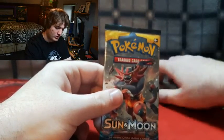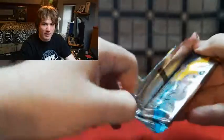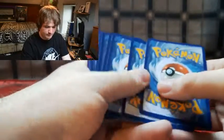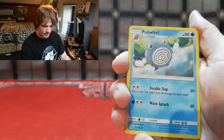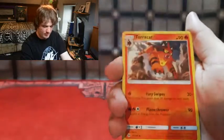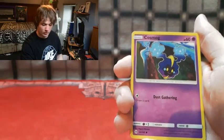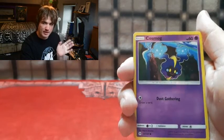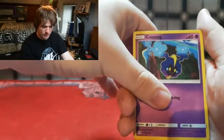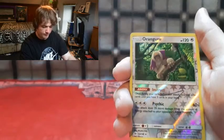Our second pack is Incineroar - let's get into it. There's the code for you guys. Four from the back, and our first card is a Fairy Energy, then Bewear, Crushing Hammer, Torracat, Sinnoh Gate, Rugged and Roller. Cosmog - if you guys don't know, Cosmog is a Pokemon that turns into either Solgaleo or Lunala depending on which game you have. So awesome. Then Alolan Grimer with those colors.